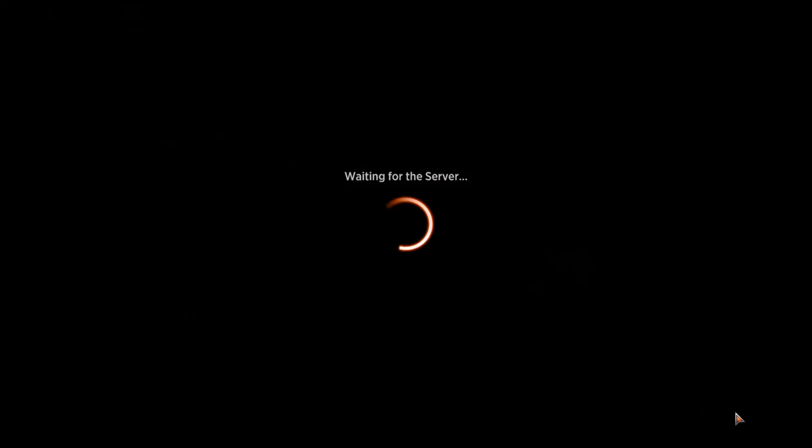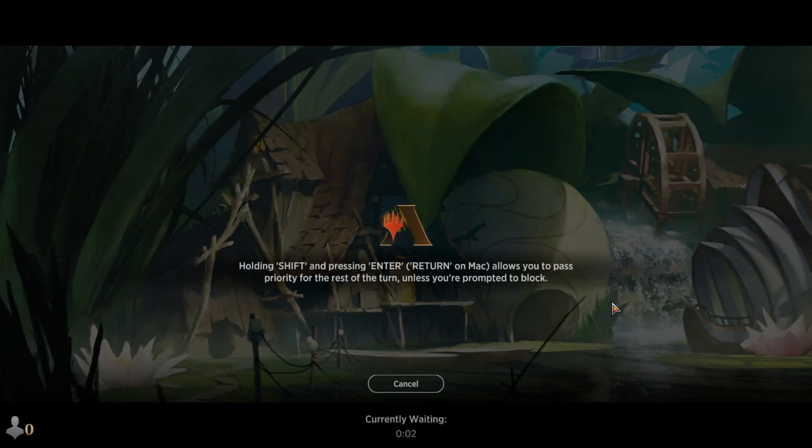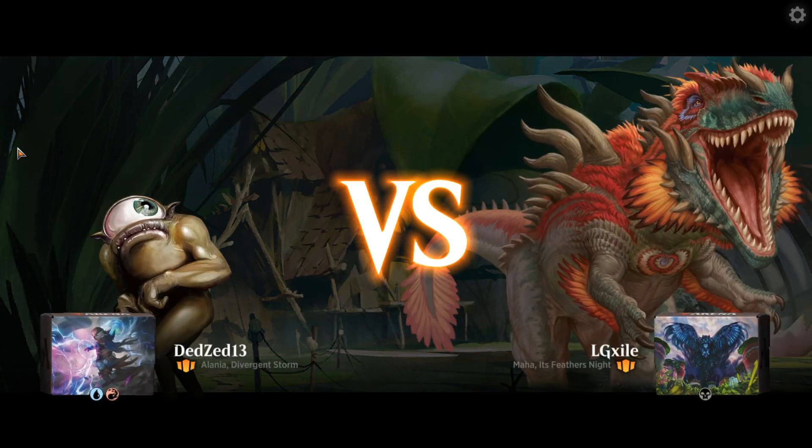This video was supposed to be out yesterday, but due to personal reasons I was not able to record yesterday. So here we are, ready to fight. I want to call this blue-red midrange — I want to call it straight up control — because we do have counter spells, but those are just trying to get us to our win condition. What would you guys call it? It has counter spells, it has removal spells, but we will be playing more things than that.